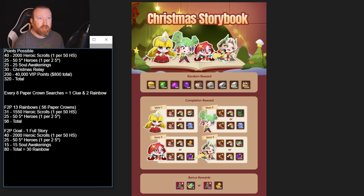For the points breakdown: every 50 heroic scrolls gives you one point, for a total of 40 points from 2,000 heroic scrolls. You get 25 points from five-star heroes — one point per two five-star heroes. Soul awakenings give 25 points regardless of who they're used for. Thirty come from the Christmas relay, and an additional 200 come from VIP points — 200 VIP points per point, totaling 40,000 VIP points, which is roughly $800 to cap out.